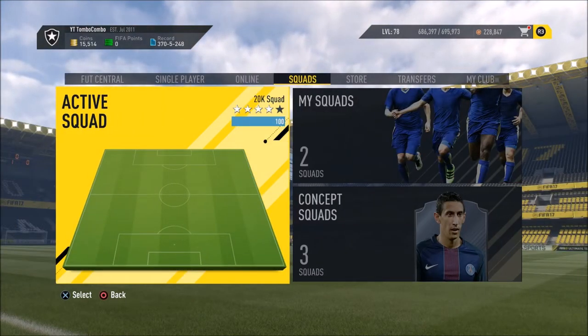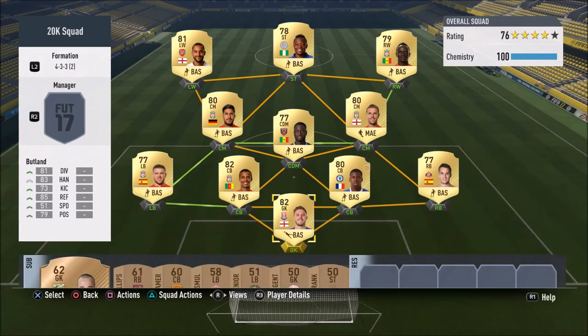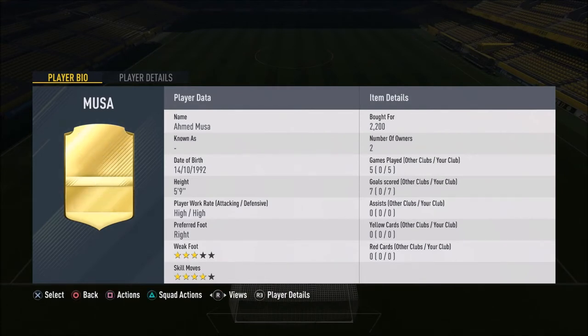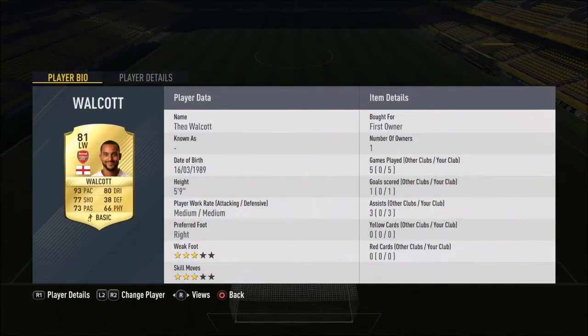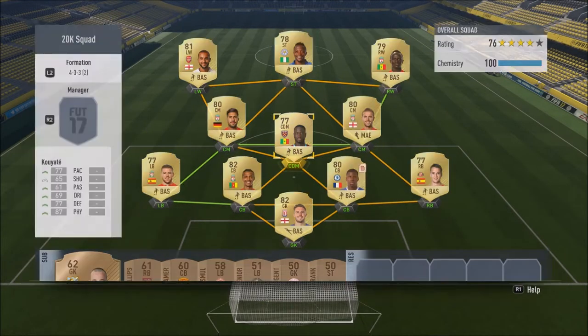I'm basically doing this just to help people that don't have a lot of coins to build a team that is usable in FUT Champions. So you see the team on the screen — we've got Butland in goal, Zouma, Manquillo, Moussa who is absolutely insane with 5 games and 7 goals — he was the main man. Mane on the right wing was also sick, and Walcott on the left wing did a little bit more than Mane, but they were both incredible. The front three were literally just absolute pests for the defence.